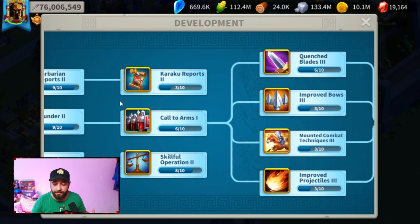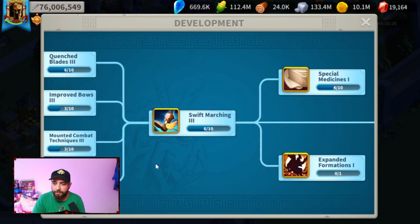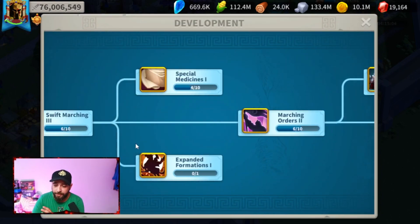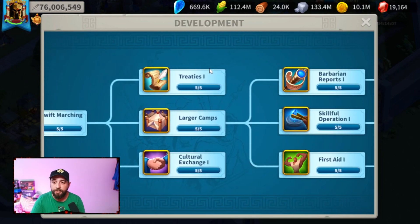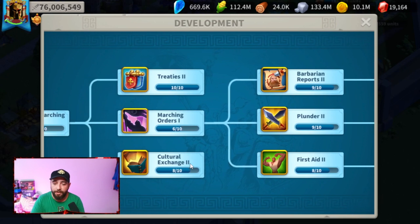At this point we have two different paths. For complete free-to-play: once you get Call to Arms to 6, just try to progress as far as you can — get everything to three, unlock Swift Marching, get Special Medicines as high as you can, Call to Arms as high as you can, Improved Morale and Special Medicines — just progress as far as possible in the tree. If you are spending a bit, the path is different: after Call to Arms 6, go all the way back to Vortex and get all of them to 5/5, then max out Swift Marching, Treaties, and Cultural Exchange.